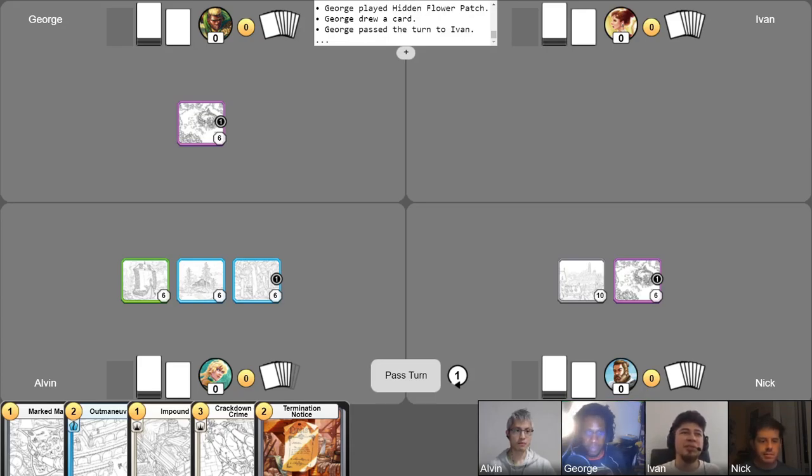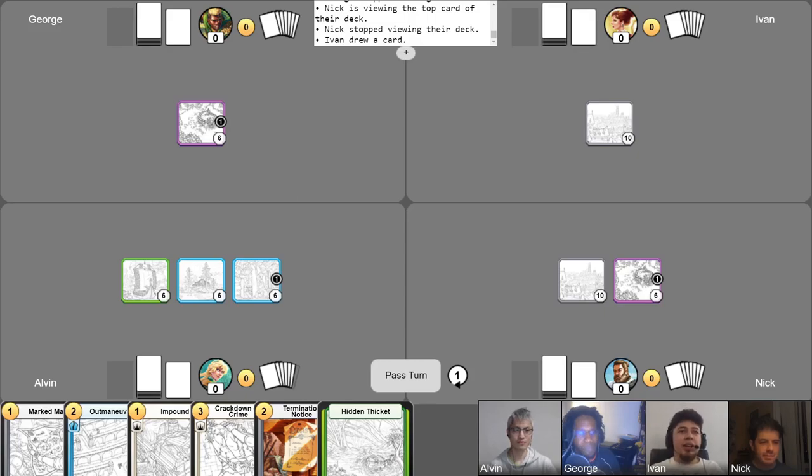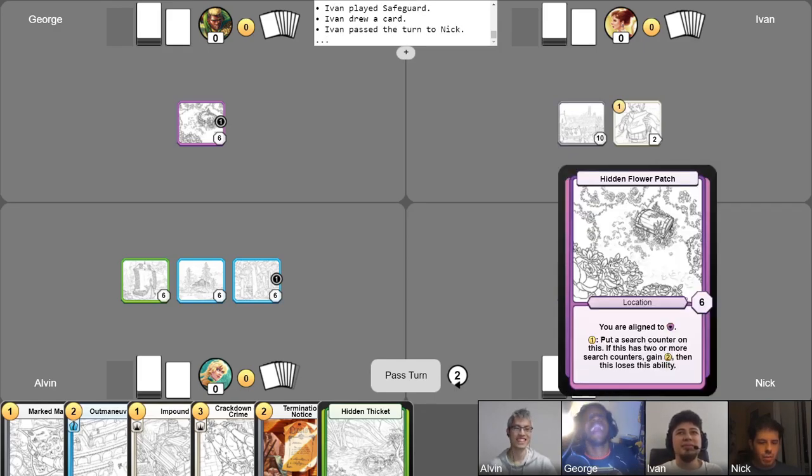Nick, I liked your opening play so much I think I'll do the same. I invite you to draw a card, Nick. We're all aligned to everything, which is great — which means I'm free to play Safety Regulations and take my free draw. Actually, I'll be playing Safeguard. I'll end my turn like that. Did a Hidden Cycle make it all the way around without getting roadblocked? World first.